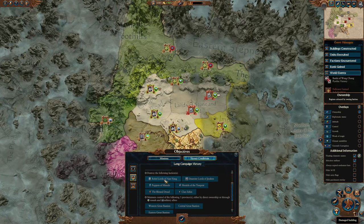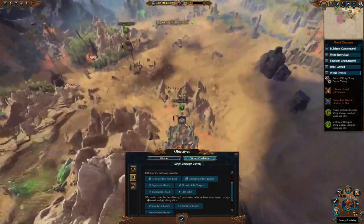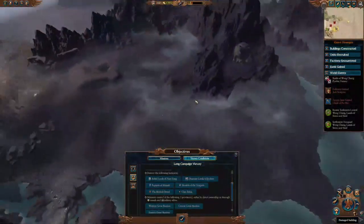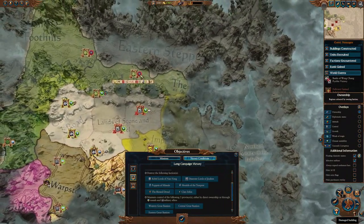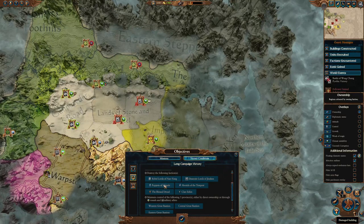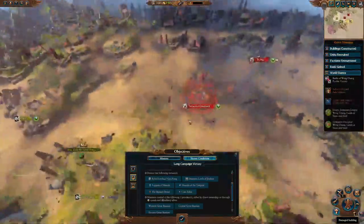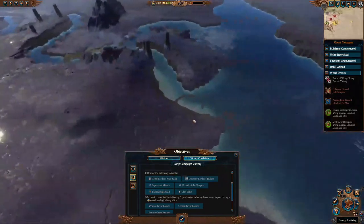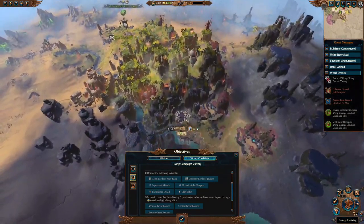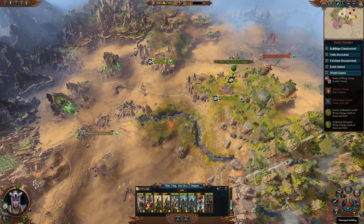The lords you need to eliminate: get rid of the rebels — you'll beat them up lots in the early game. There's also another group fighting with the other Grand Cathay faction. The Puppets of Misrule are up this direction — even though their settlements aren't great, you'll have to push north of the wall to take them out, as well as the Heralds of Tempest. Then there's Lokhir Fellheart over here and Clan Eshin, which is relatively close — those are factions to watch out for early on.